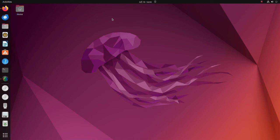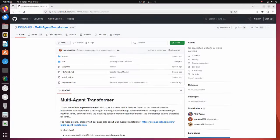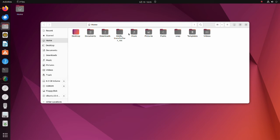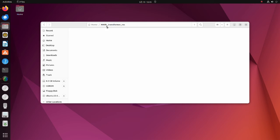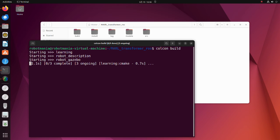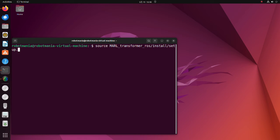Now let's run the code. For the required packages for ROS2 and Gazebo, please see the linked tutorial in the description below. The transformer algorithm code is used from a shared repository — thanks to the author for sharing this great work. In this tutorial, the code is modified to work with ROS2 and Gazebo, and the GIM library is not required. Please download the marl_transformer zip file and extract it to your home directory. Make sure you have moved all the models to the Gazebo models directory. To build the code, execute the colcon build command. Then open a new terminal and execute the ROS2 launch robot_gazebo main_launch.xml command.